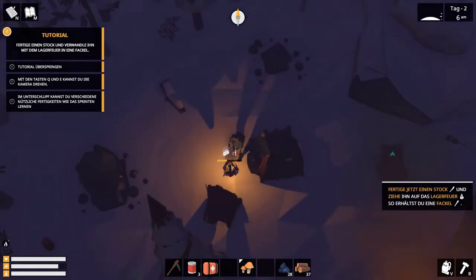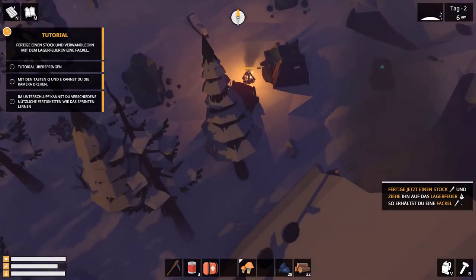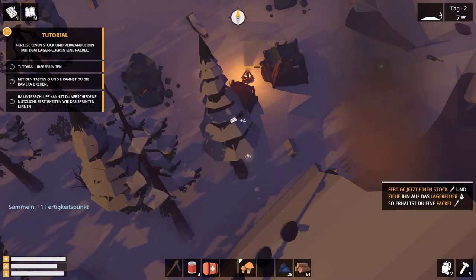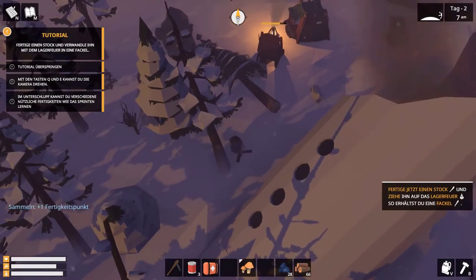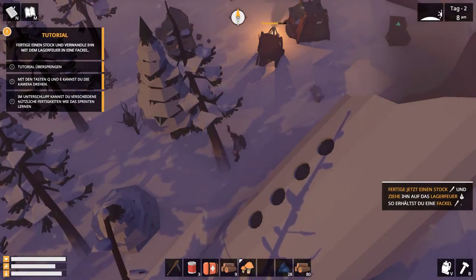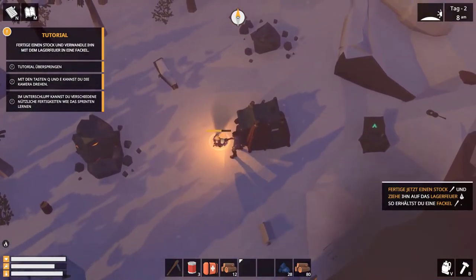Wir machen jetzt auf und geben noch ein bisschen Holz nach. Jetzt haben wir noch ein bisschen Holz wieder. Packen gleich die Klamotten ein. Deswegen kloppen wir noch kurz klein. Einpacken – schmeißen den Pilz drauf.